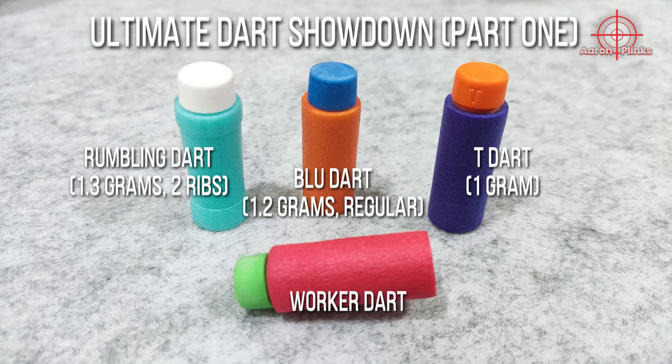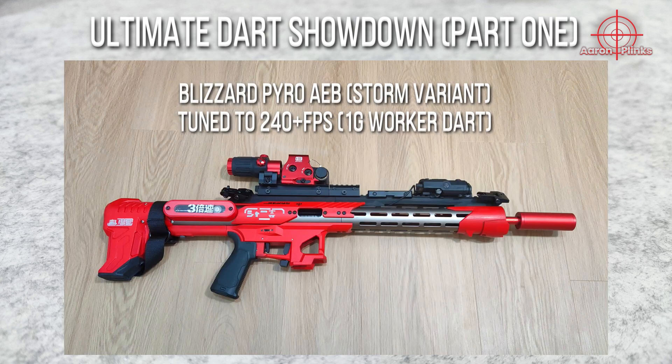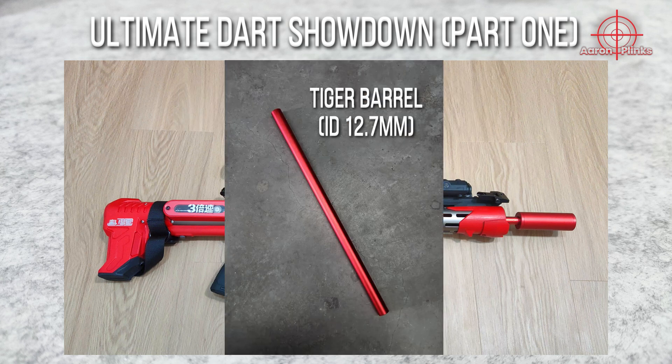Important context here: the blaster used for testing is my Blizzard Pyro AEB, a variant of the Sweetheart Storm. It is tuned for 250fps capped games with 1g worker darts, and it has a tiger barrel with an inner diameter of 12.7mm.